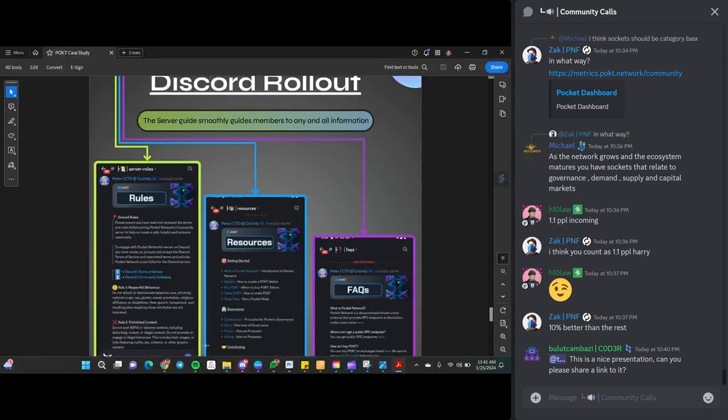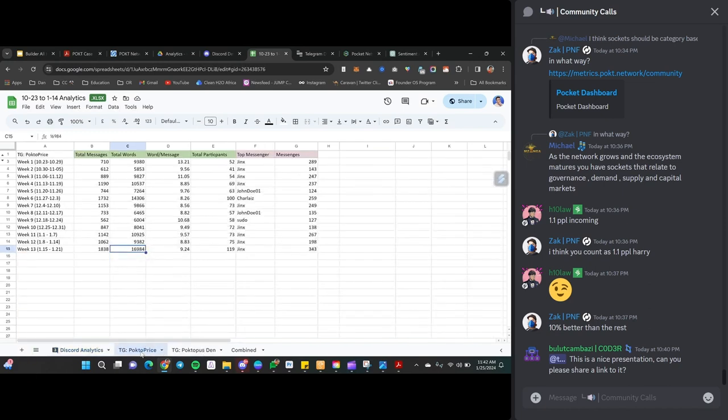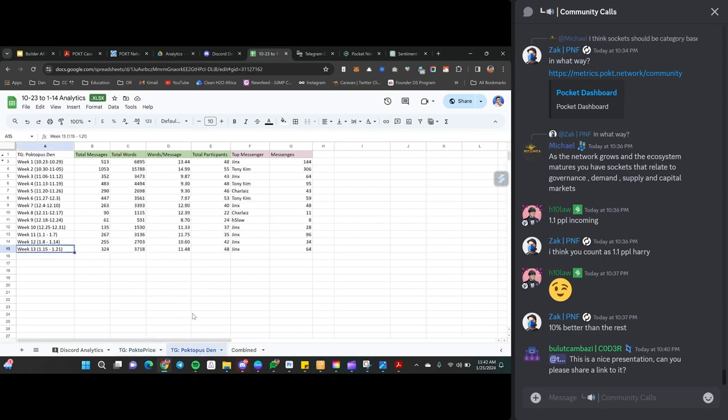On the weekly analytics spreadsheet linked in the forum: looking at the Pacto Price trading discussion channel, you can see messages per week and the top messengers. Jinx is highlighted — everyone in the community has a lot of respect for the way he runs those Telegram channels. He posted 343 messages in one week in just that one channel, plus 64 messages in the more casual Octopus Den. Dan noted he was looking at potentially highlighting some good banter from these discussions, since despite being a very technical project, everyone has a bit of GIFs and jokes that keeps it lighthearted.